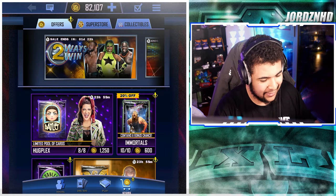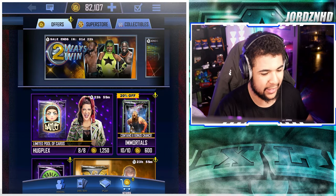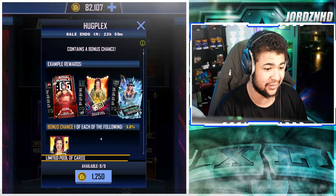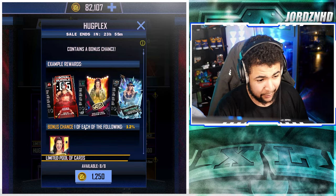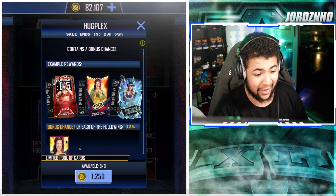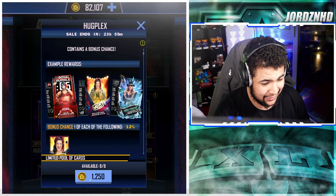As you guys can see, eight HugPlex packs at 1250 credits a pack. These are quite expensive, but they also give you a 12% chance at getting Bailey. I've already got the pro, but I just thought why not do it for you guys so you can see what the odds are actually like when opening these packs.